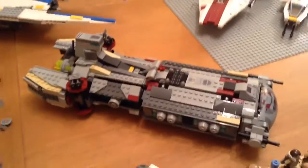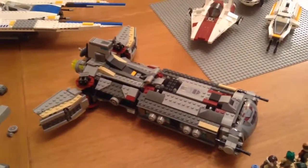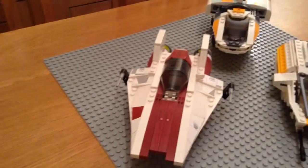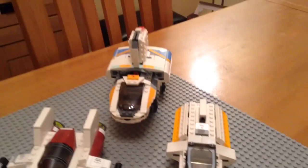Now onto my bigger ships. I have the Phoenix Home I was talking about, and the wings open up to flight position. I have the U-Wing. Then over there I have an A-Wing, the Old Phantom, and the New Phantom.